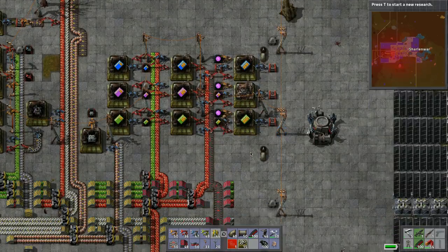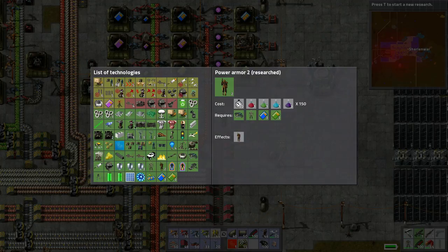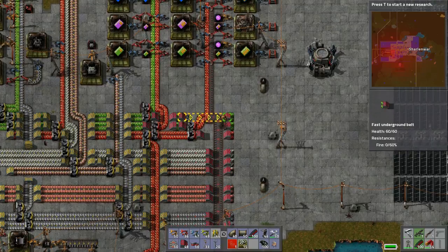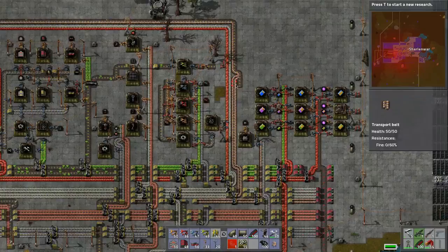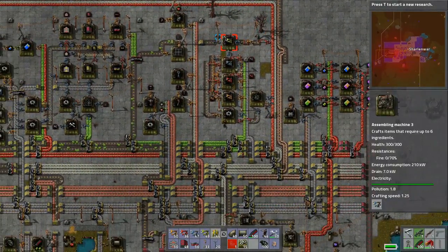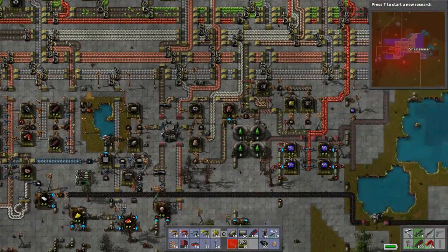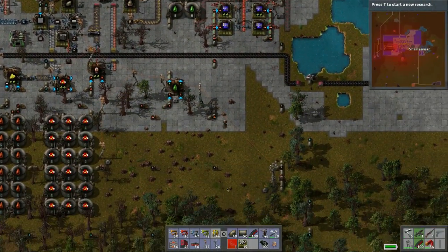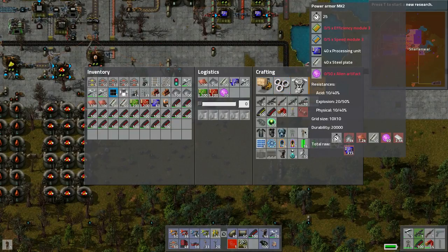We still have the number 2's - we would need to research these ones, number 3. Bullet shooting speed, bullet damage. We're getting close to finishing off all the researches - that's pretty cool. How's this stuff running? Looks like we just need more of these boys. So let's make our suit - can we make our suit? Yeah we can! Here we go, bang, boom, bada bing!